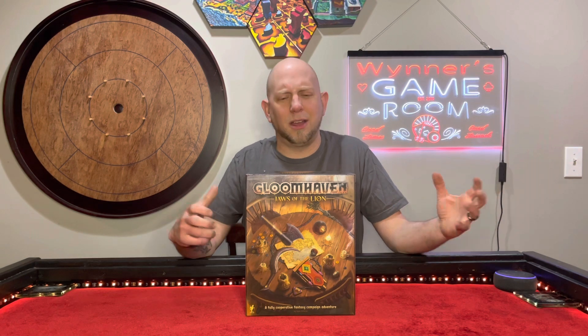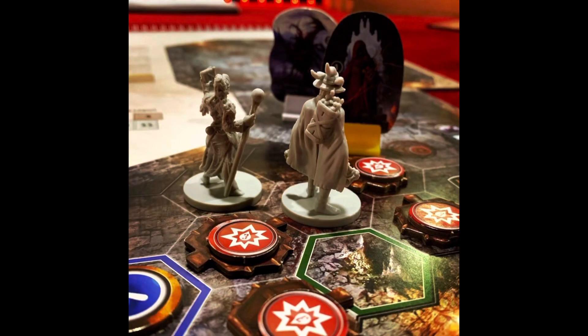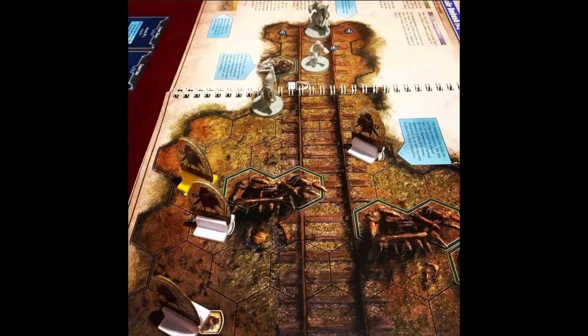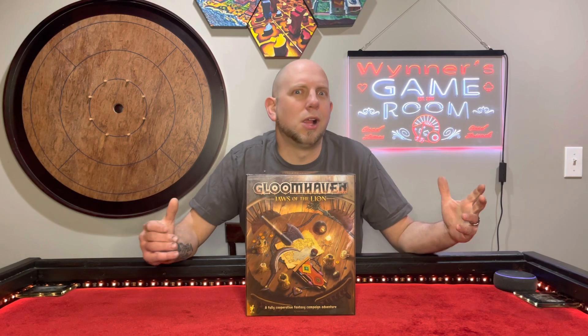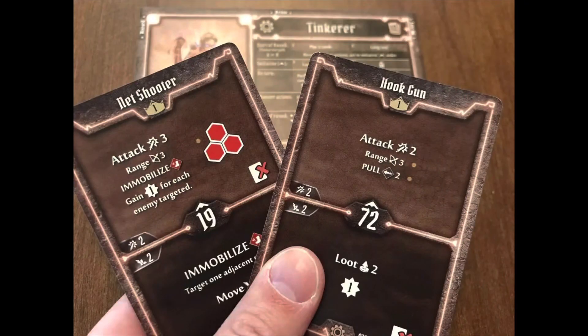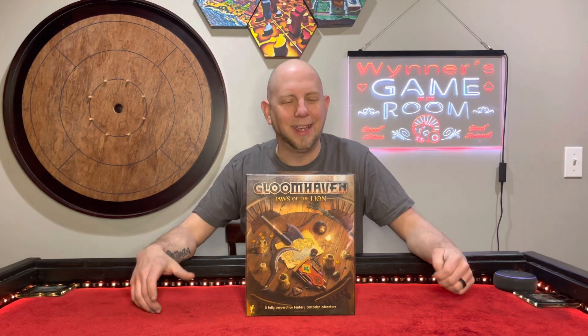Jaws of the Lion is a fantasy game where you go around doing different things in the town of Gloomhaven. In the first scenario you're trying to get vermling raiders out of a mine. As the game progresses you level up, earn money, buy items, make your character stronger, and gain more abilities. The card system is really clever — you pick two cards from your hand, use the top ability of one and the bottom of the other, and a number on each card determines the initiative order for the round.